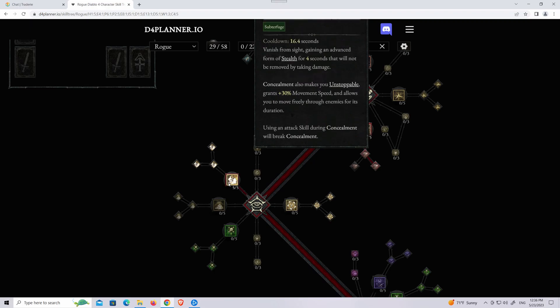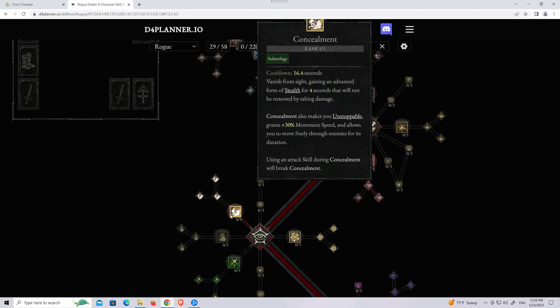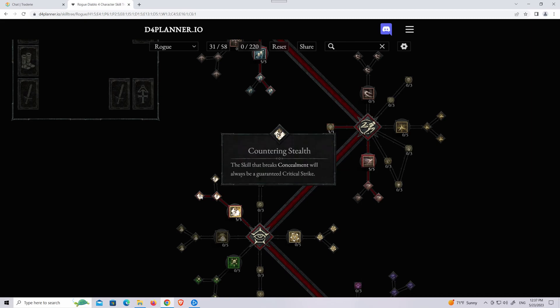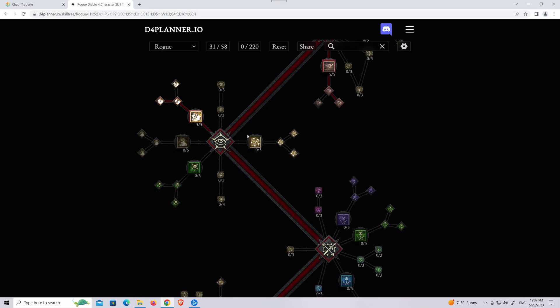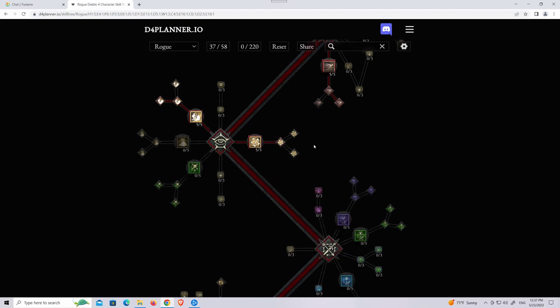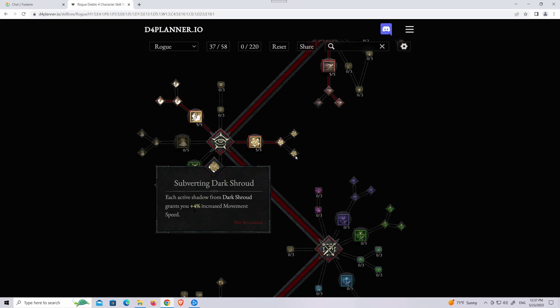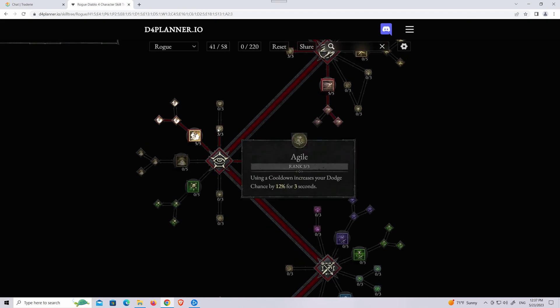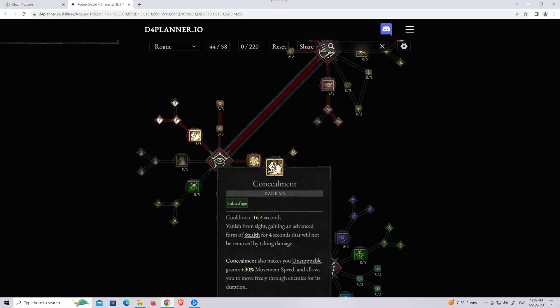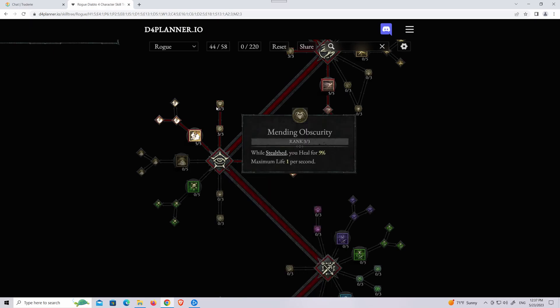I'm going to go with Concealment for sure — it's like the Smoke Screen for the Demon Hunter in D3. I think I'm going to get Dark Shroud as well. For higher difficulties, Dark Shroud is going to be crucial for survivability. Each Dark Shroud gives 4% increased movement speed, which is very helpful. And when in stealth, you heal for 9% maximum life every second — very good. So whenever I hit Concealment, that's 4 seconds times 4 shadows, 36% healing. Pretty good.